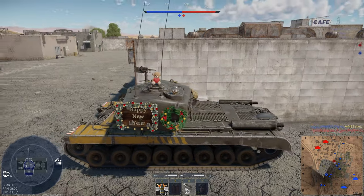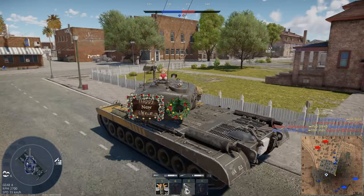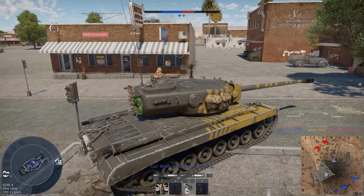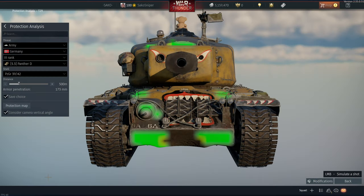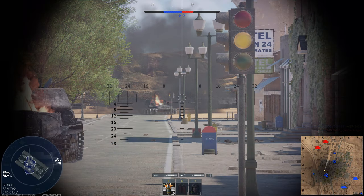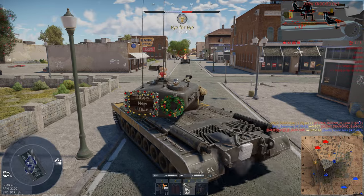Luckily, the armour protection of the T29 is pretty decent at medium engagement ranges. Against the Tiger IIH's long-barrelled 88mm gun, at 500m we can still be penetrated fairly easily — the upper frontal plate is rather thin but well angled, and the bow machine gun is still vulnerable to an experienced player. The gun mantlet is only 8 inches thick, or 200mm, which isn't going to save you against super heavy tanks or very high velocity guns. But against more normal guns at battle rating 7.0 — for example the Panther's gun can't really damage us at 500m apart from the lower frontal plate — the only tanks you really have to worry about are a few mediums with HEAT rounds, with the majority of damaging threats being other heavy tanks.